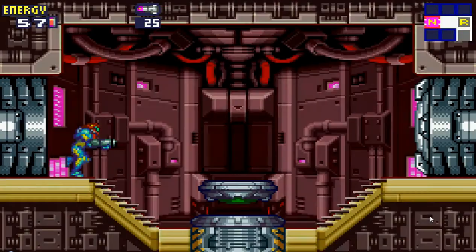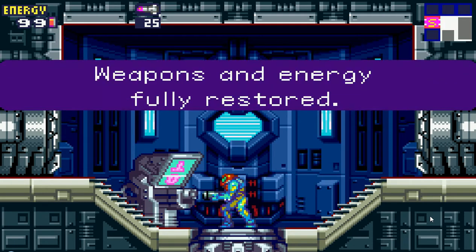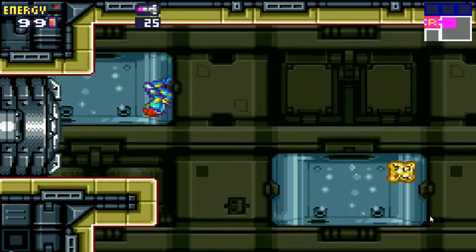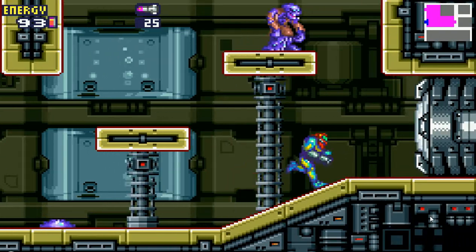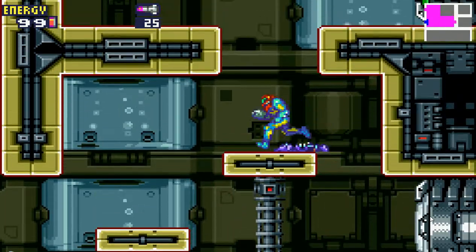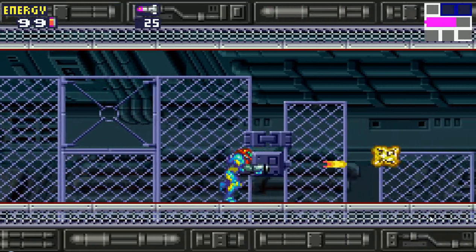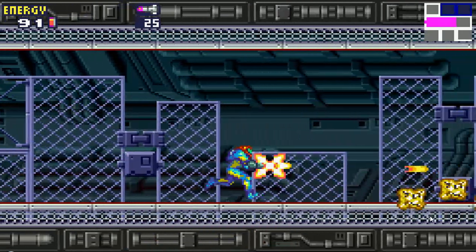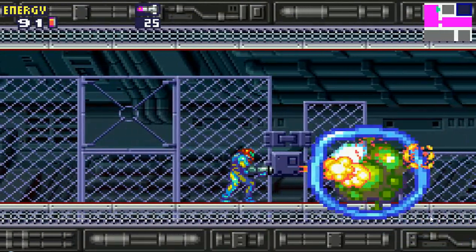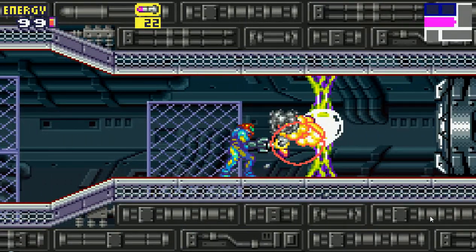There's a save room — don't need it, but quick save. Recharge room — yes, we need energy. There's a zombie — ha! There's a blue door over there we can't get through yet, and a green door up here we can't get through either. Gotta kill these things quickly or else they form into a giant blob thingy. We killed it pretty easily.